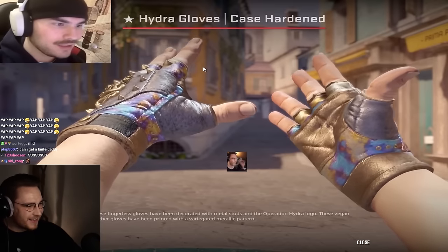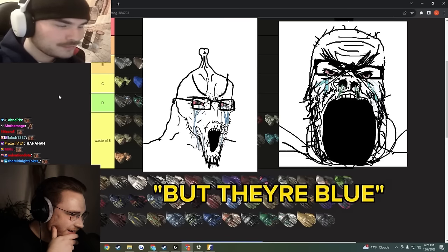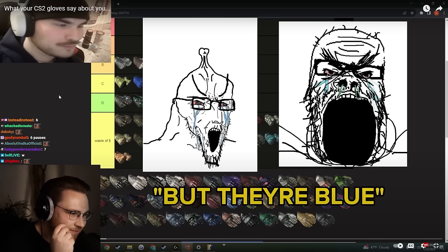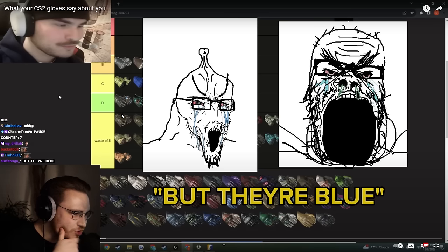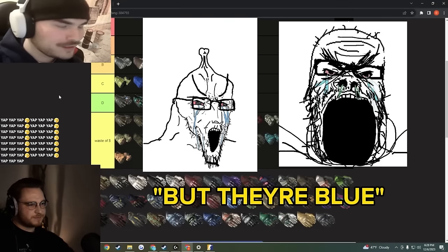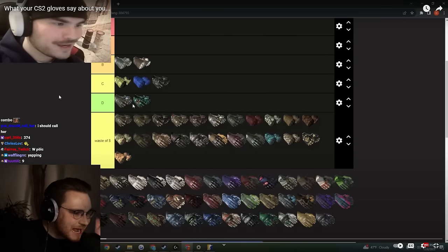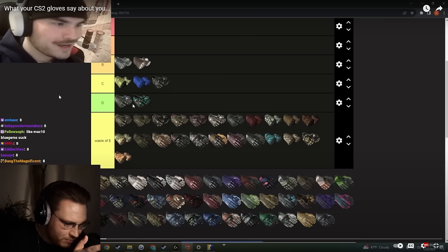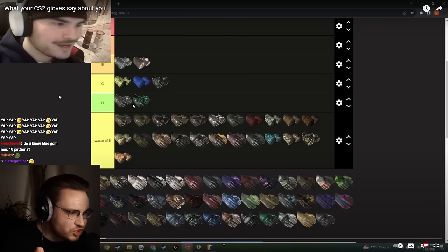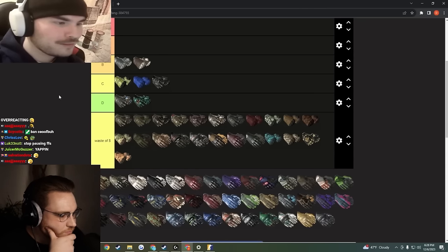Hydra gloves case hardened — I feel like no one's buying these because they like them, they're just buying them because blue gem gloves. These are worth a million dollars and they look awful. Top of D tier. It's crazy these blue gems still haven't arrived. I know all my number one patterns for every single knife, but I don't even know one blue gem index on the gloves — even the number one blue gem still sucks. Hydra gloves case hardened always had the same exact pattern — the same amount of blue across all 1000 pattern indexes. They changed it with CS2 finally, but somehow they're still not that nice.